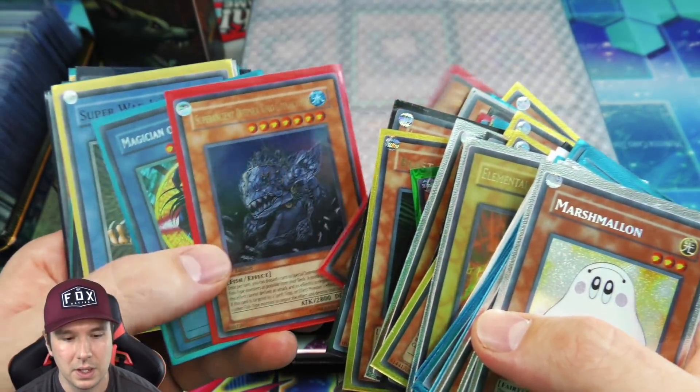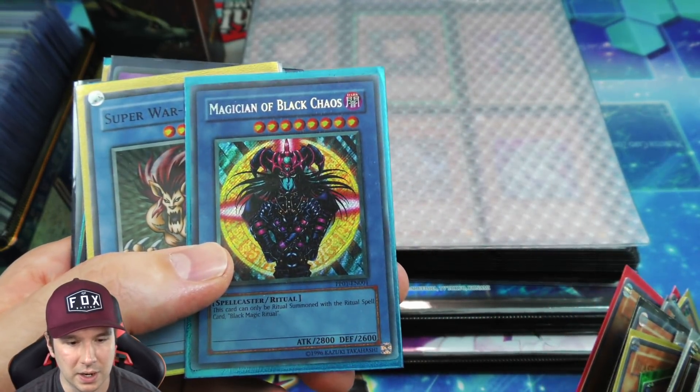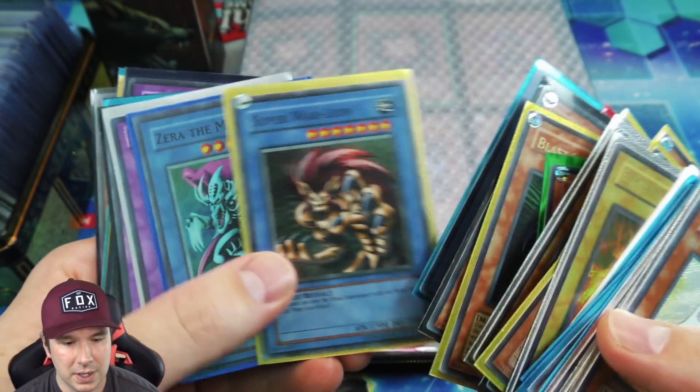I believe that original reprint of Blast Sphere is right there. Then we've got a secret rare addition of Blue-Eyes Chaos MAX Dragon — very nice.